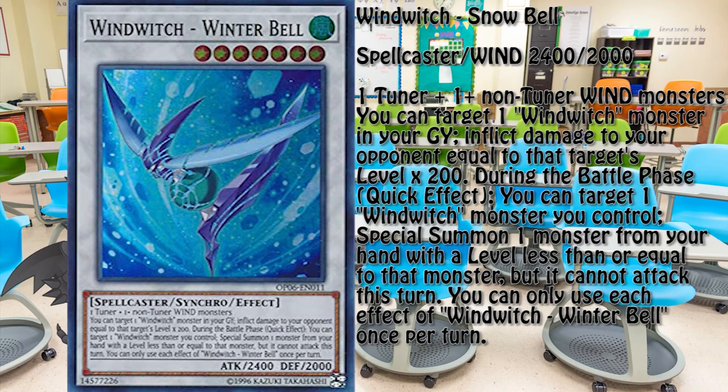Still, it's not something you want to draw into. Winterbell is the Synchro Monster of the archetype. It's not a mandatory part of the engine and can be easily replaced by any level 7 Wind Synchro. I included this card due to its ability to deal 800 points of additional burn damage to the opponent. With this, the engine is able to deal 1300 burn damage and summon a powerful Synchro Monster on the field.